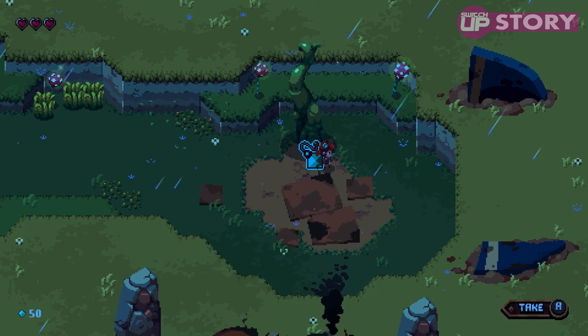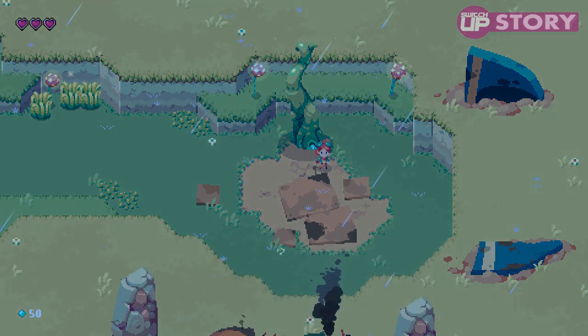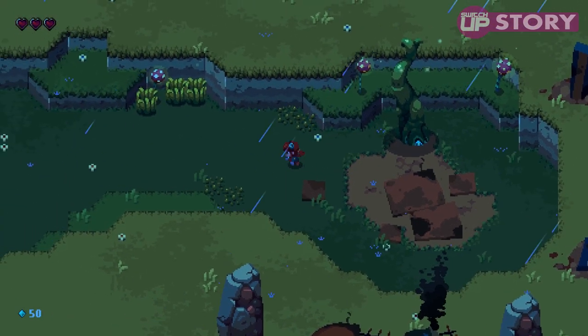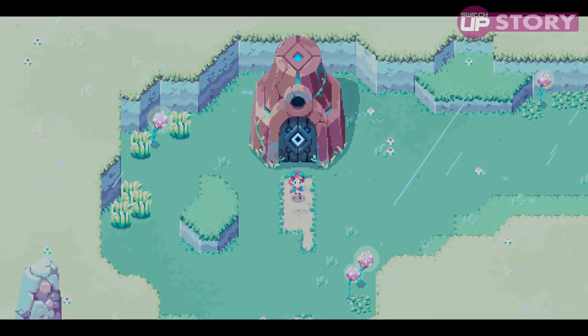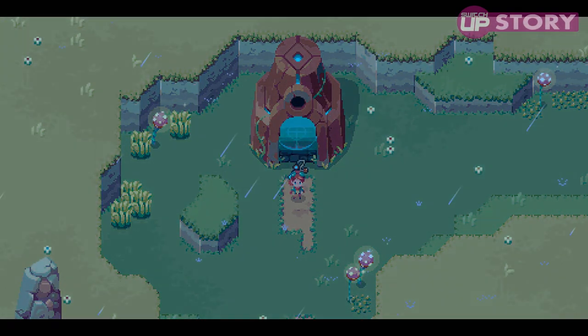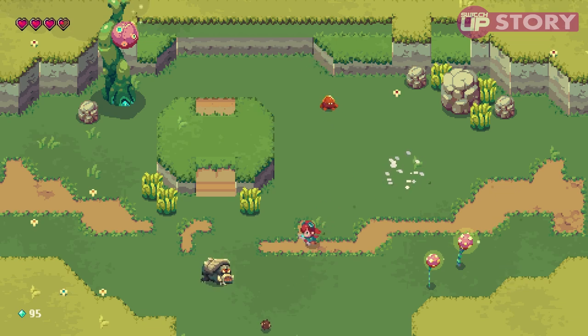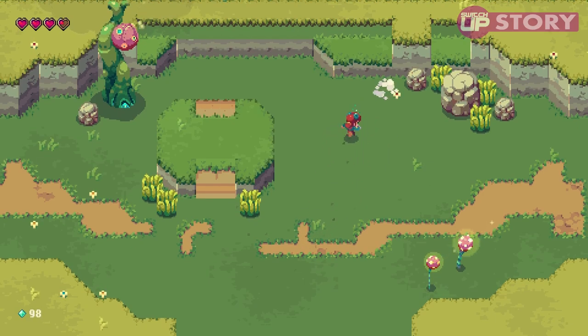Once awakened from her medically necessary slumber, Ada is quickly alerted to the strange occurrences befalling Geodea. The Baron's lust for power has polluted the world, turning the normally docile creatures into fearsome abominations, as well as fracturing what remains of Geodea through a series of quakes that threaten to destroy the land once and for all. You, as Ada, must gather as much Sparklight as you can in order to amass the arsenal of weapons and gadgets necessary to defeat the Baron and the Legion of Titans that now rule over the world.